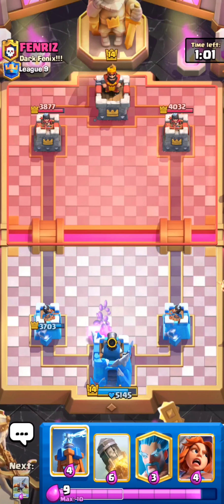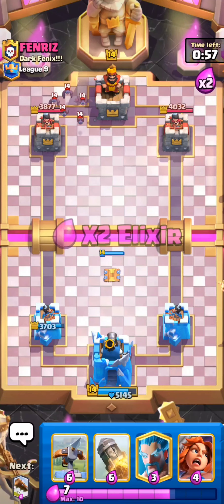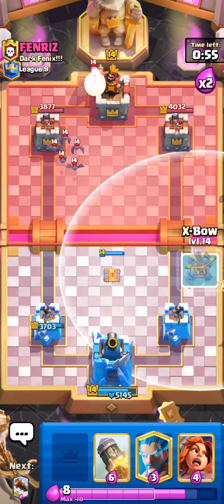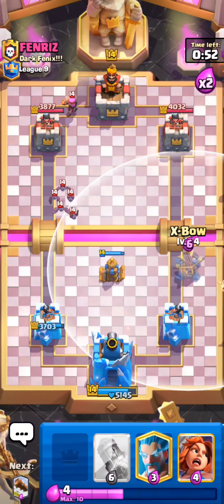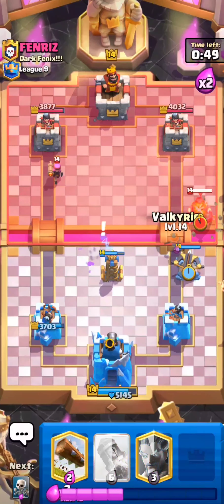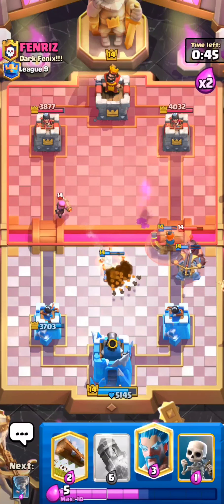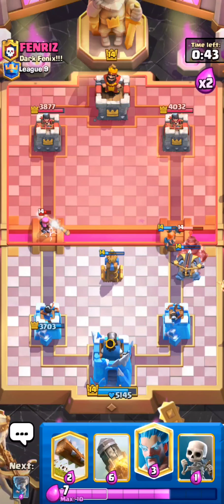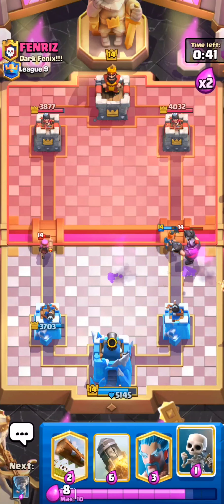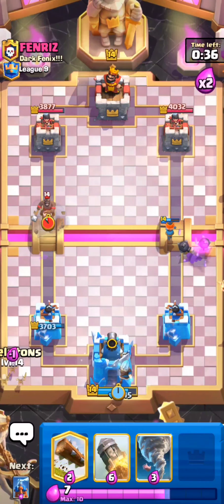We got the King Tower activated, so I'm not too worried about how this match is going to end. Let's go X-Bow. Let's get our Valkyrie — shoot, too slow. We probably would have gotten a connection or won the game just right off that lock if we had gotten our Valkyrie down in time.